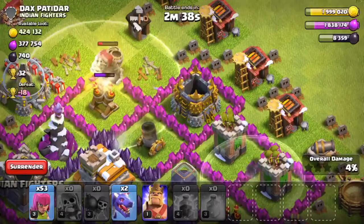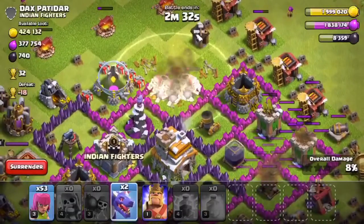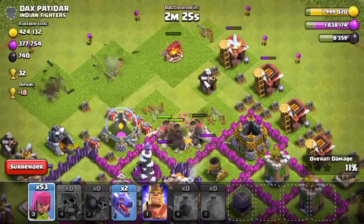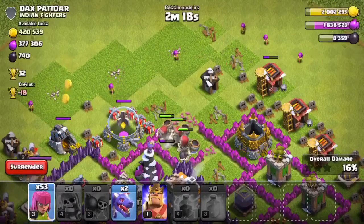I put a heal spell on them so when the right moment comes, they leave the bomb and it explodes. I put a lightning spell on the two archers that are doing a lot of damage to my giant skeletons so it could do good damage to them.